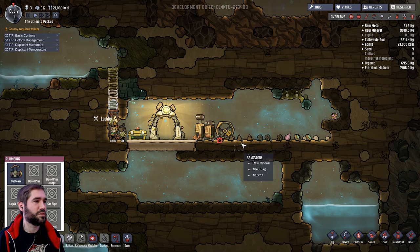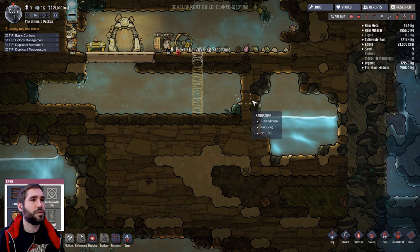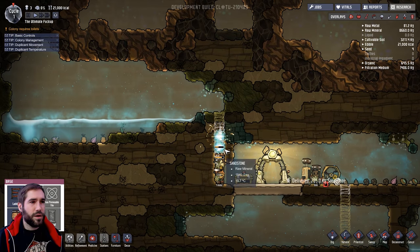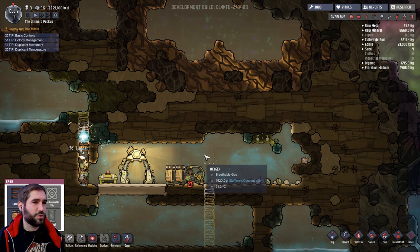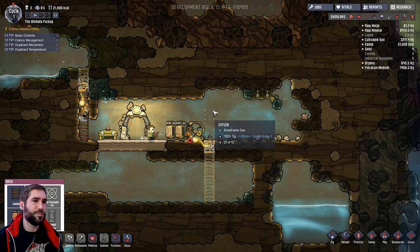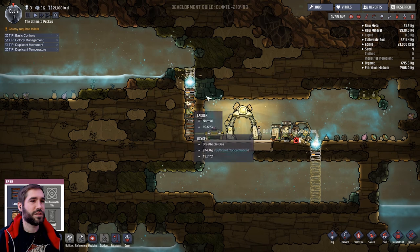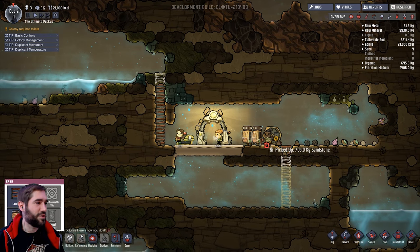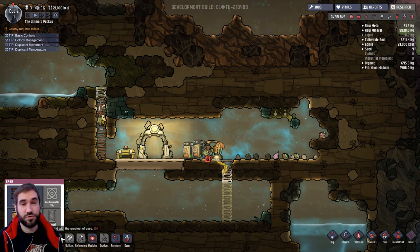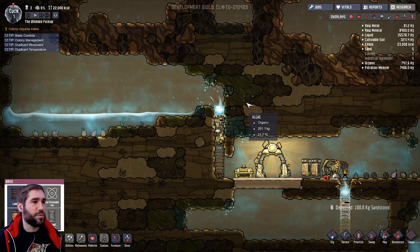We don't want the outhouse too close to the base. At first glance this game looks pretty simple - oxygen good, carbon dioxide bad. But not only does it account for the oxygen, it also accounts for atmospheric pressure. So as they breathe the oxygen and as we expand the base, the atmospheric pressure is going to drop. Which is bad for us because these guys need to breathe. It's going to get very cold very quick and I won't have the infrastructure to save their sorry arses when it goes tits up.